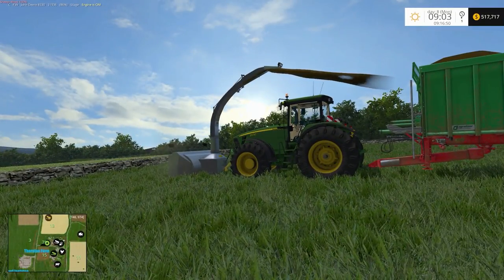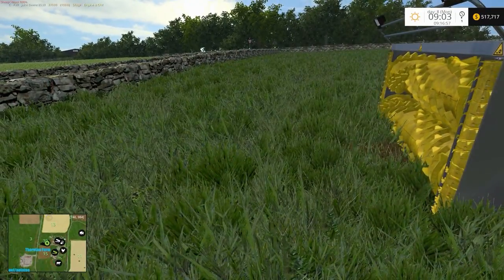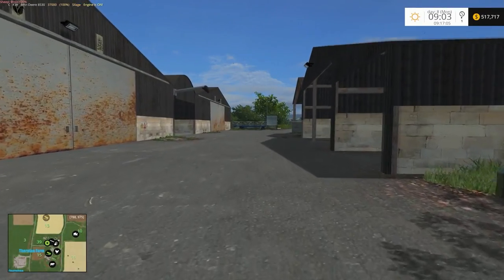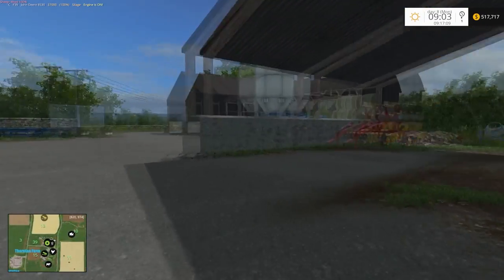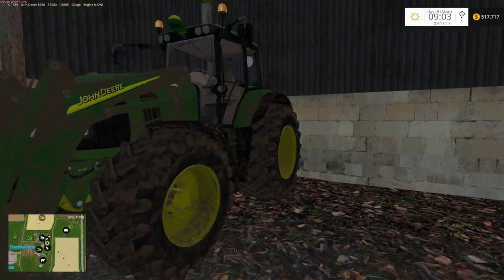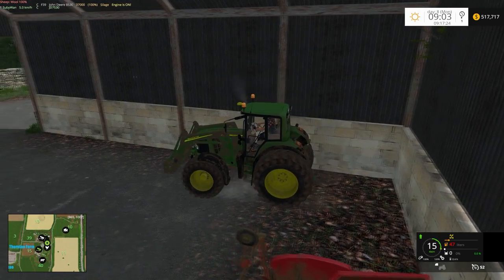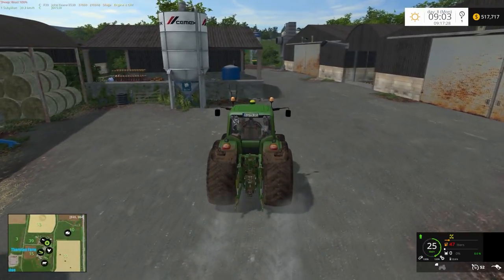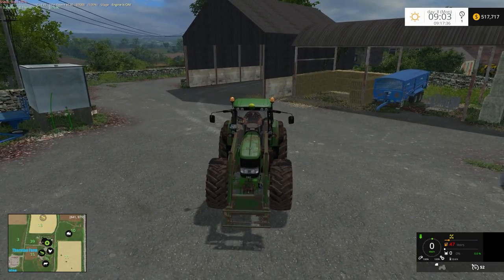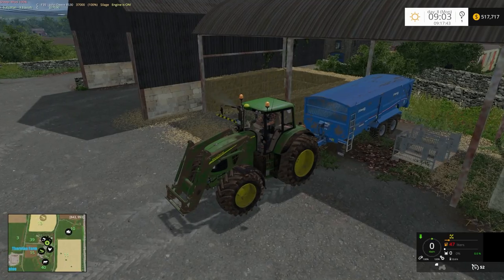I also integrated the potato washer into the map. I did do the same with the milkmax one but unfortunately that didn't really work the way I wanted it to - it actually interfered with the potato washer as they had a similar file, the same file, and I just couldn't get them to work together. So that one's just been put back down as a placeable milk tank and I've left the potato washer in the map.